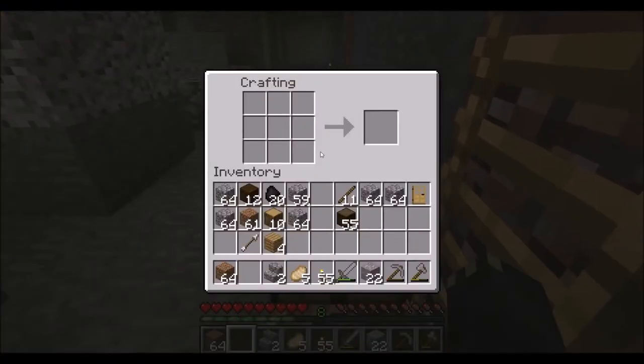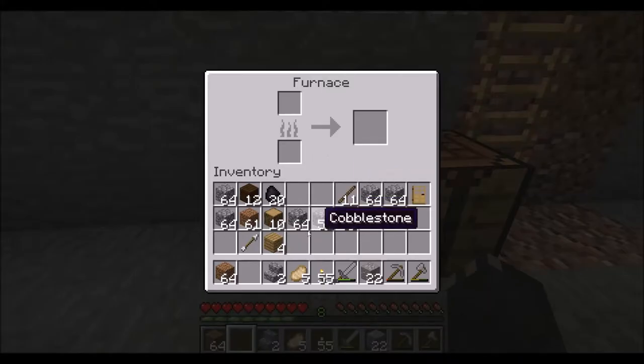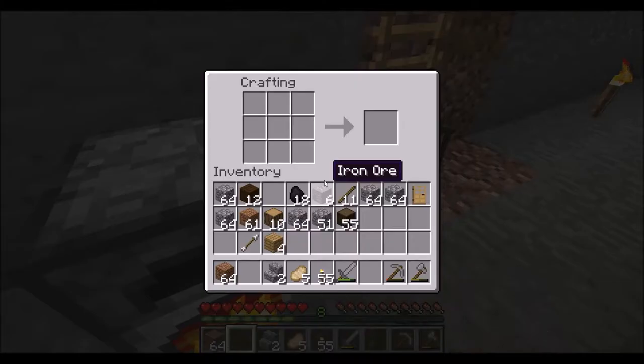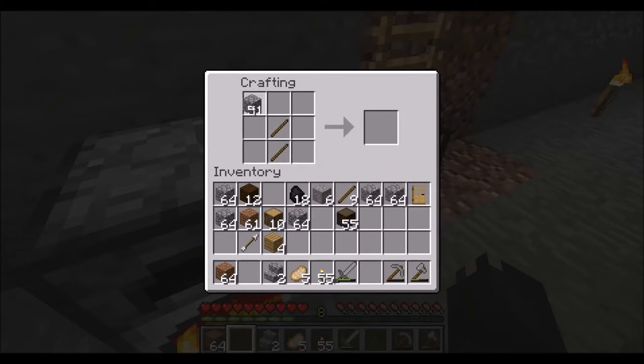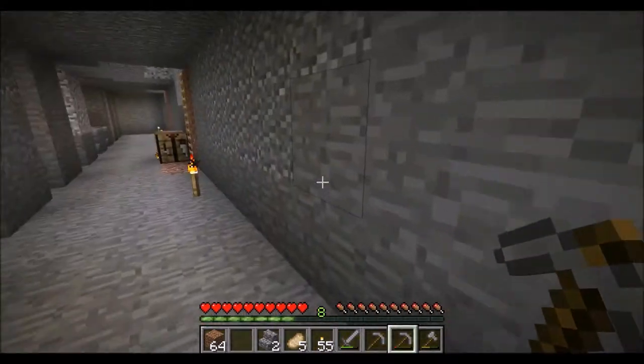We're going to make an iron pick and mine that gold. We don't actually have any iron here, so let's change that. Make a furnace, put it down here, put some coal in, make some iron, and make another stone pick too. I've always been in the habit of using stone tools and only using iron tools for special things.